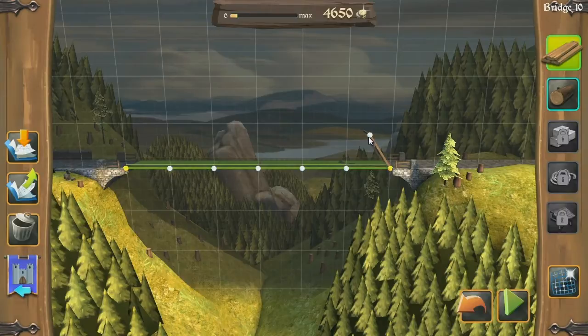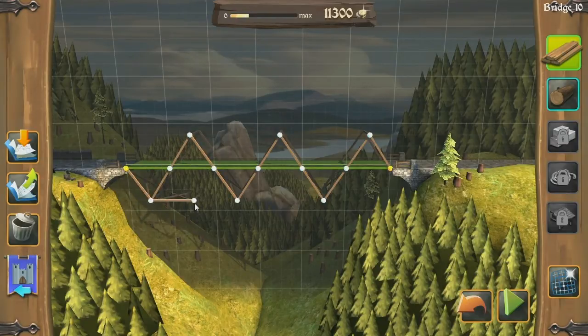So how do we want to build this? I want to have maximum bridge architecture, so that they think it's a really good bridge. Because the more bridge stuff they see, the better they'll think it is, right? That's how it works.